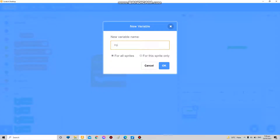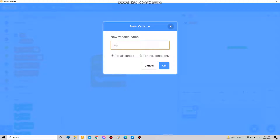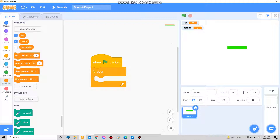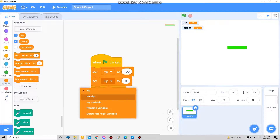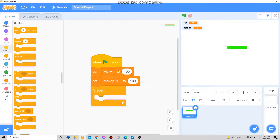Make two variables: one called 'HP' — your health — and another called 'max HP'. Pretend your starting HP is 100, so your max HP will also be 100.